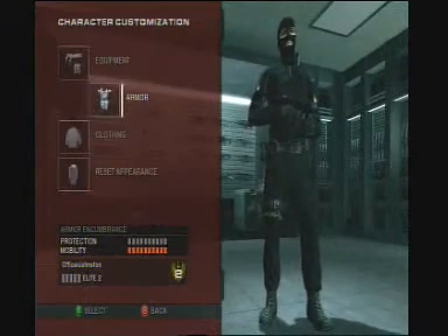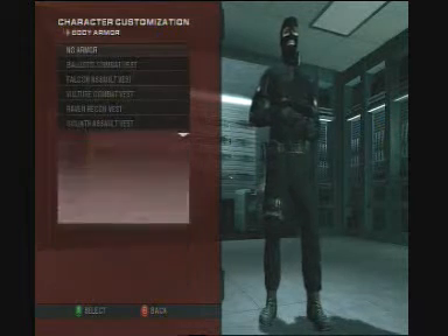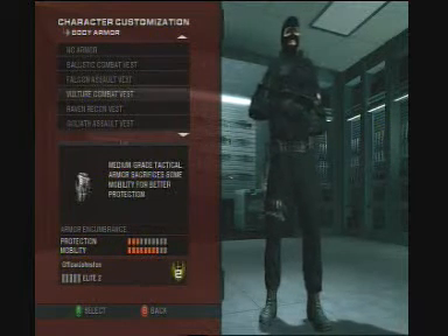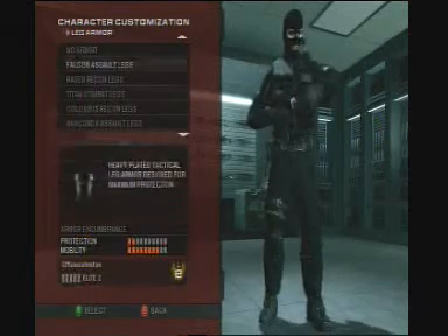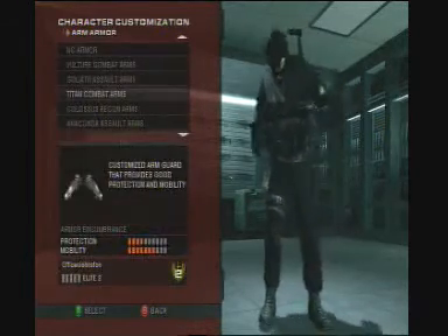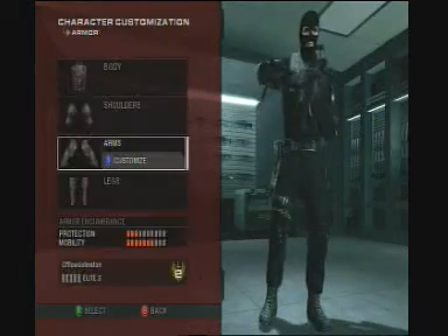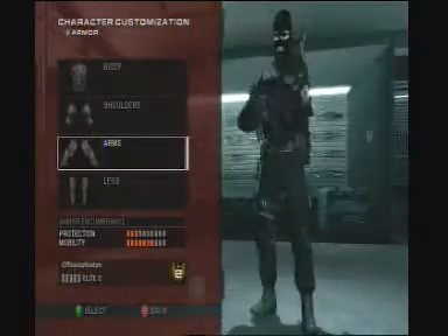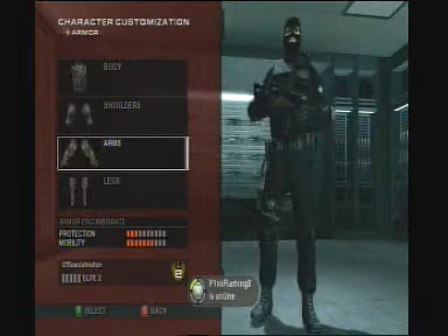Now we are going to move on to our armour. The SAS Parachute Regiment generally want to be quite lightweight, so what I would suggest is the Ballistic Combat Vest or Raven Recon Vest. For your legs you want Raven Recon Legs, complete set. And for your arms you are going to want Vulture Combat Arms, also complete set. This is the basic bulk of your SAS Parachute guy — quite lightweight yet offers some protection.